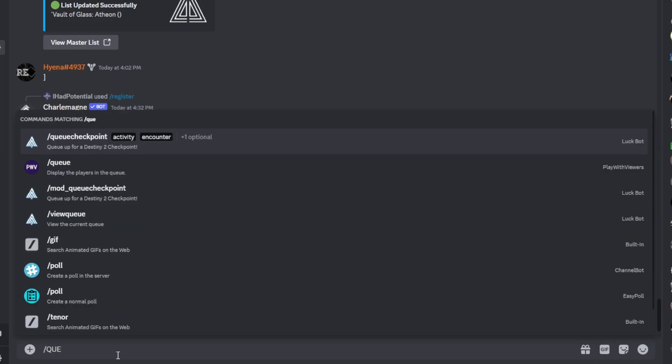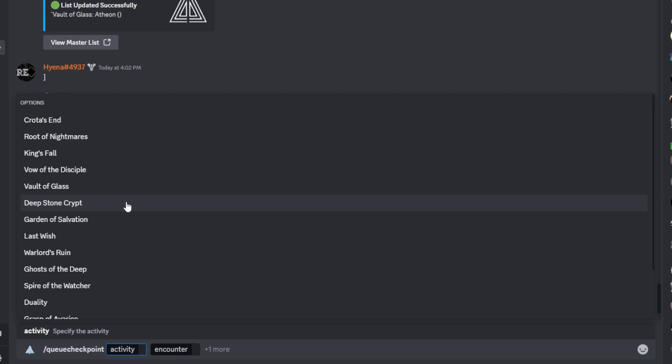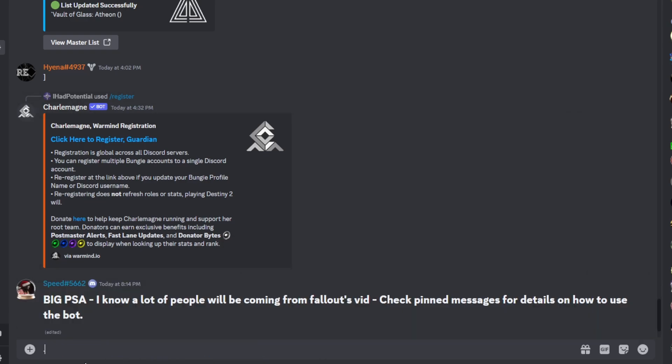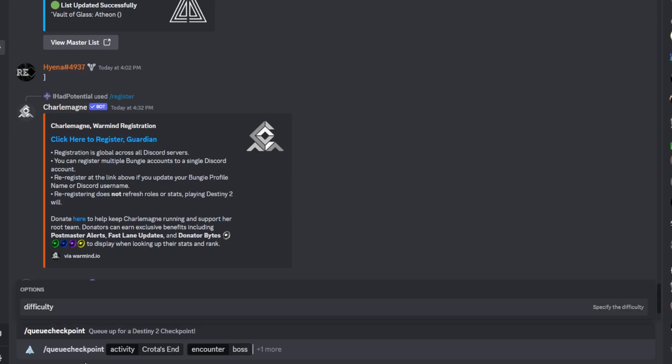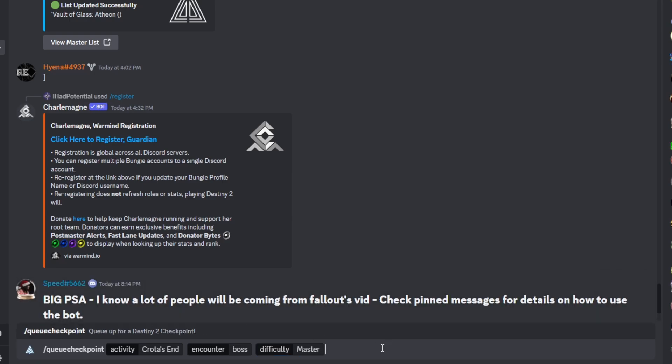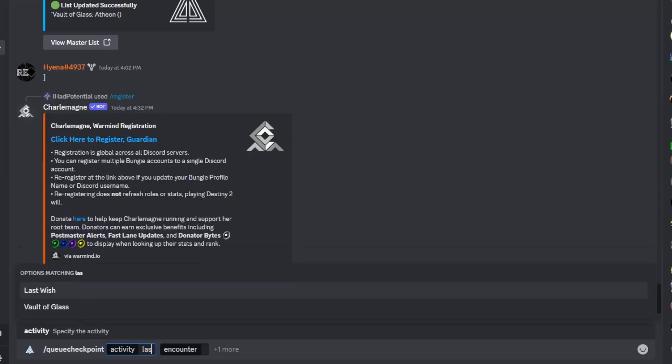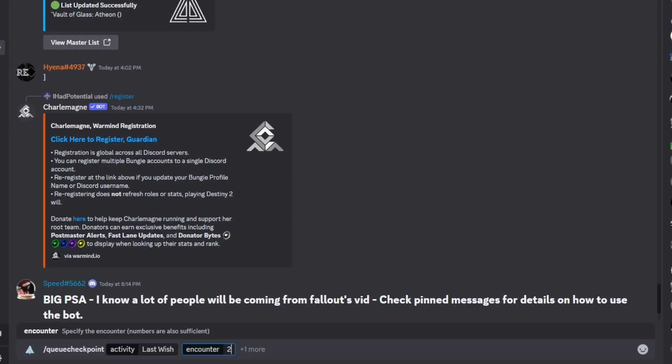Before I get that invite, let me show you how to get checkpoints. For example, if I want to go to Taniks on Deep Stone Crypt, I can type Taniks. I can also type boss because it's the boss encounter, or I can type four because it's encounter four. Other examples: if I want to get master Crota, I can do slash queue checkpoint, Crota's End, boss, and then choose the difficulty selector and enable master. A favorite of people is Shurochi — I would just do last wish and type in two if I don't want to type out Shurochi. Encounter numbers are very helpful here and all of the encounter numbers work, so make sure you try this stuff out and see what works for you.